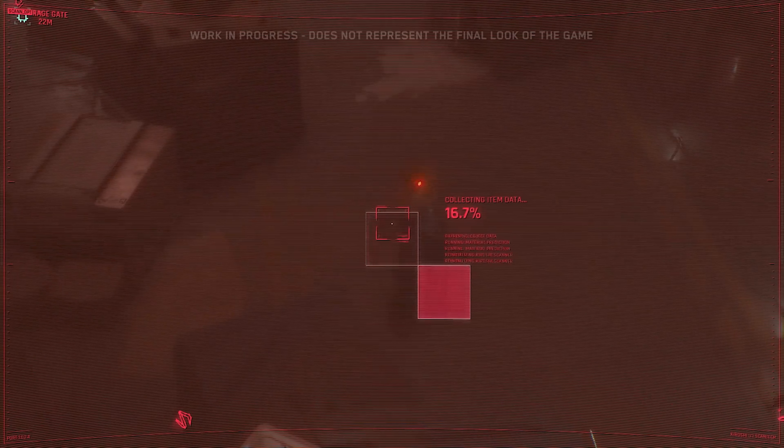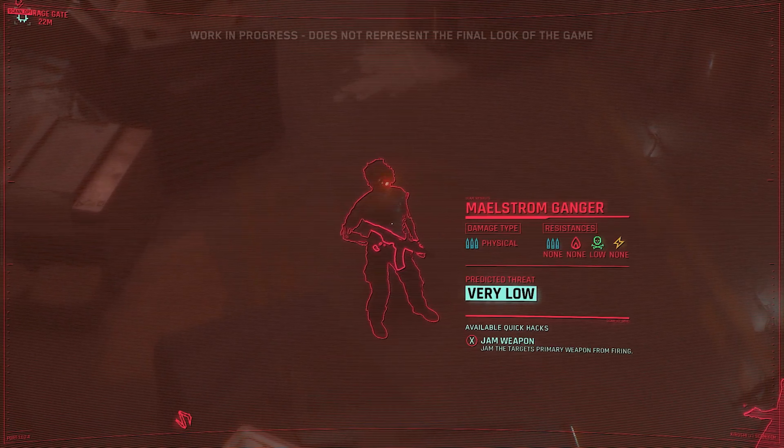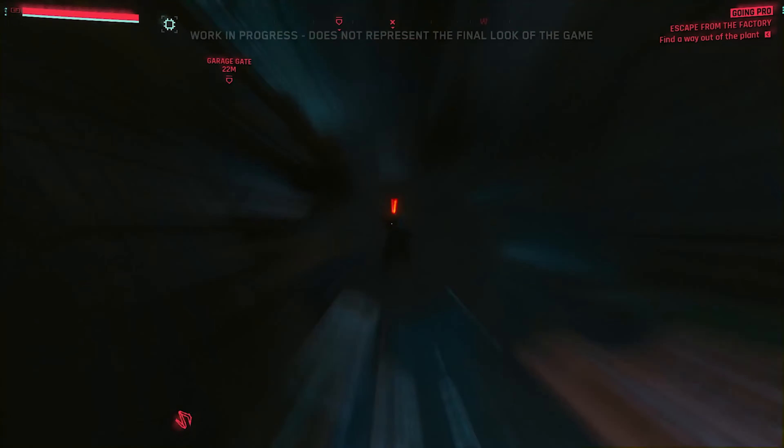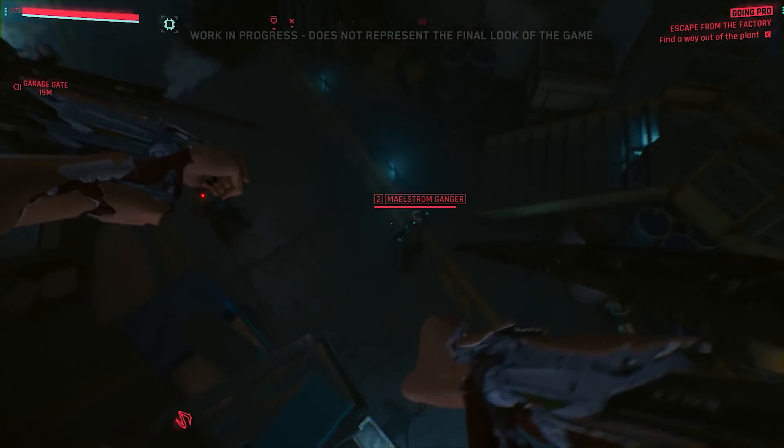With quick hack, using the back door we unlocked, we'll install a virus that jams the connection between the Maelstrom ganger and his weapon. This will prevent him from firing.